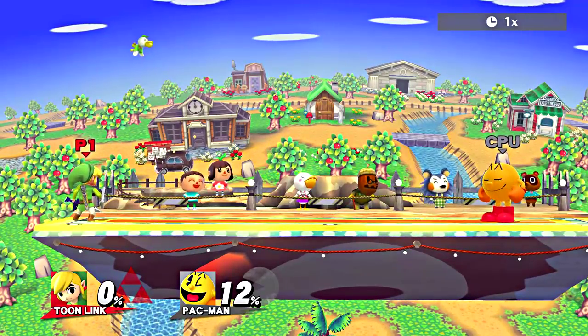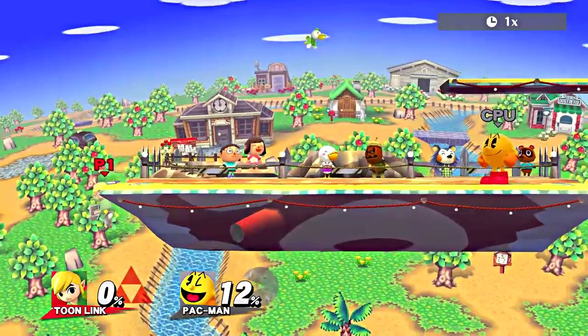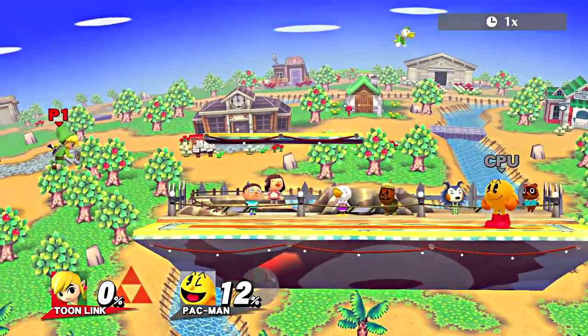Another cool trick you can do is when you grab the ledge with Zair, you can hit down and then jump to hop out of it. But make sure you have a jump when you do this, or it won't work.